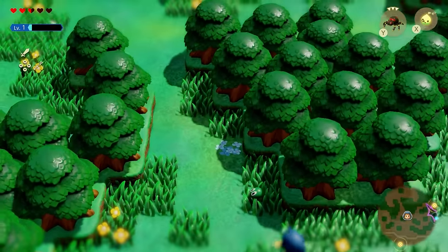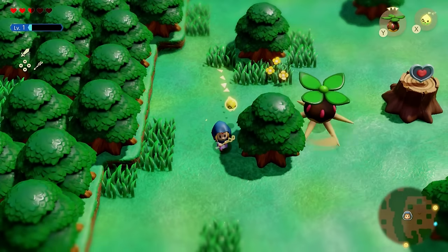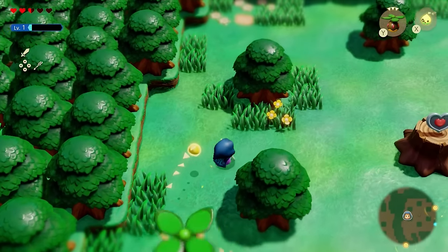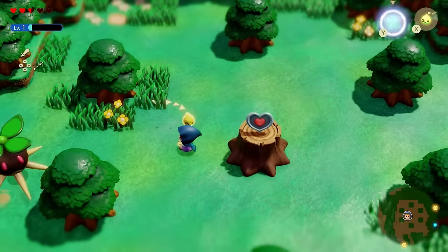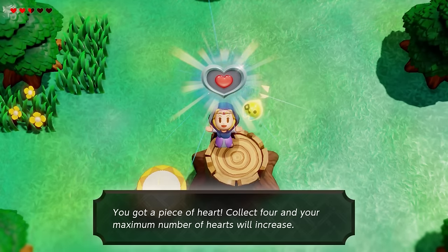Once you walk in here, you'll find a P hat — another very OP echo — protecting a heart piece on top of the stump. What you can do is bait it to go around the tree and wrap around just like this, grab your trampoline, and you should be able to grab this heart piece.